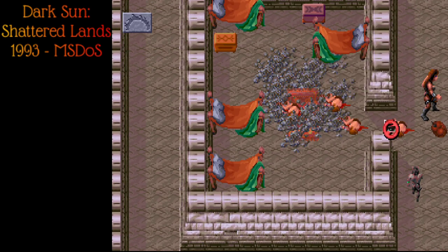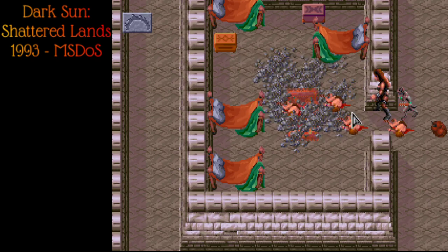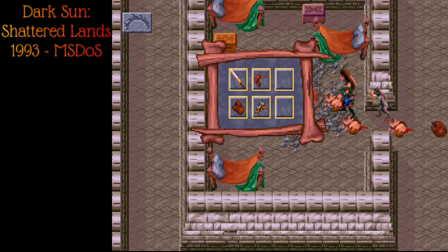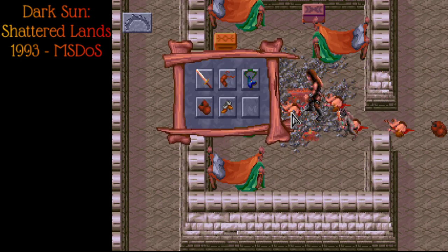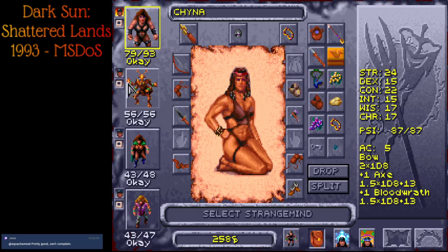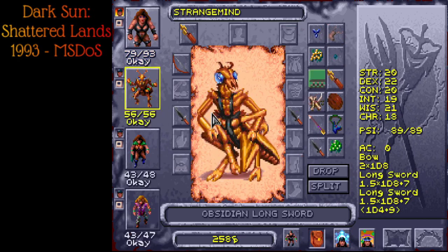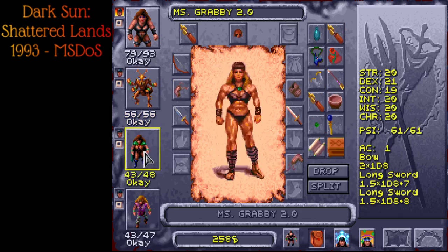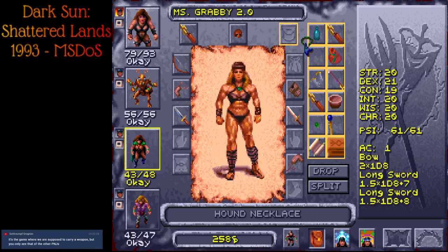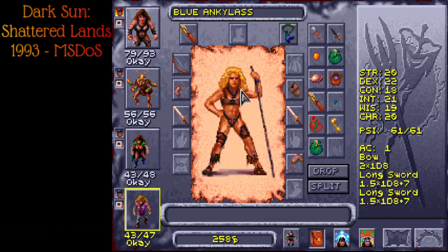We decided to make an all-girl team at some point — they're all really stacked. It seems fitting. D&D is filled with way too many male heroes in the old days. This is the world of Dark Sun, and it's all girls all the time. We haven't really come up with a good team name, but definitely girl power. Half-giant lady China there — now she's got a necklace. Our three Kreen don't actually get an option, they have to be ladies. And then we have our half-elf lady, Miss Grabby from the other game. And of course we brought Blue Ankylass for the first time ever.